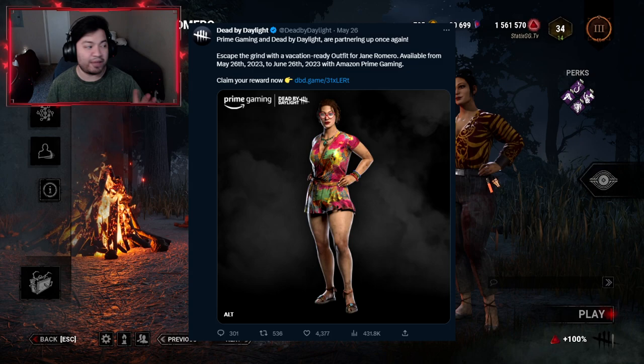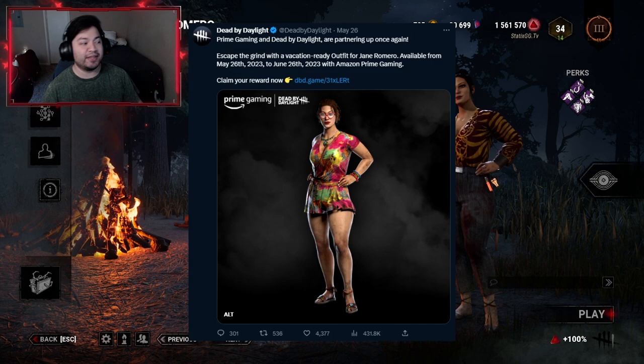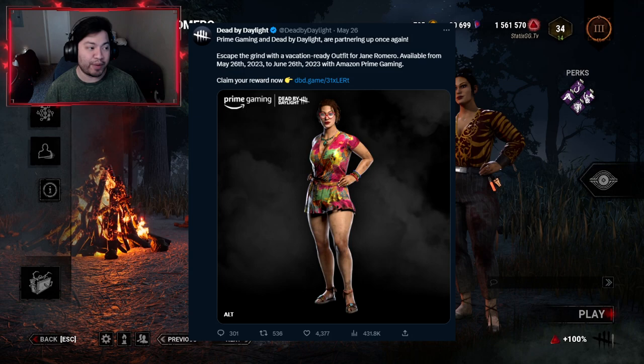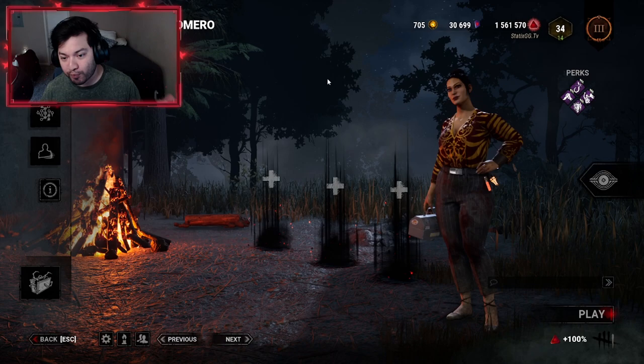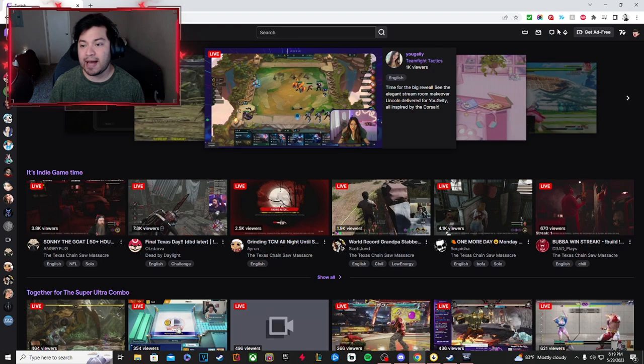Dead by Daylight took to social media announcing the new outfit. They have this to say: Prime Gaming and Dead by Daylight partnering up once again — escape the grind with a vacation-ready outfit for Jane Romero, available from May 26, 2023 to June 26, 2023 with Amazon Prime Gaming. So I'm going to show you how to redeem your very own Jane Romero outfit.